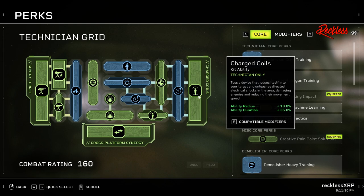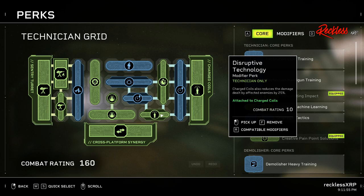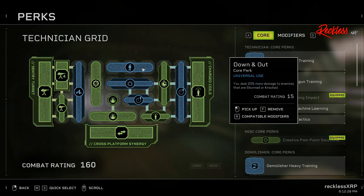For Charge Coils, we have Extended Duration 4, which increases the duration of an ability by 22%. Then Compatibility Matrix — while this ability is active you deal 10% more damage and this stacks up to 3 times, which is great since charge coils gives you 3 different coils. We also have Disruptive Technology, which makes charge coils reduce the damage dealt by affected enemies by 25% — so as soon as enemies go into your charge coils, they do 25% less damage. Next, Extended Duration 2 increases duration by 13%, and Enhanced Reach 3 increases the radius of charge coils by 18%. Last but not least, Down and Out means you deal 20% more damage to enemies that are stunned.